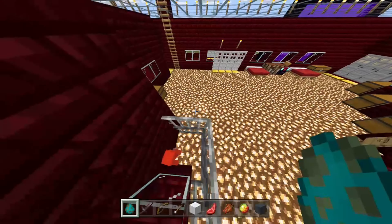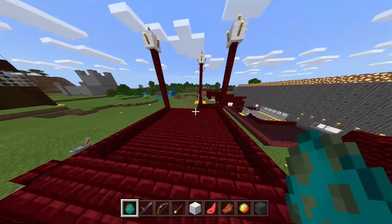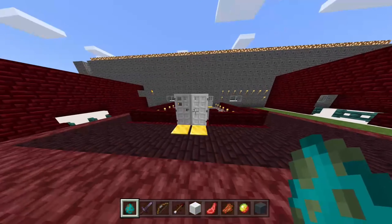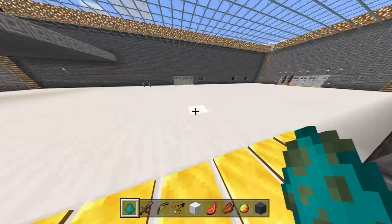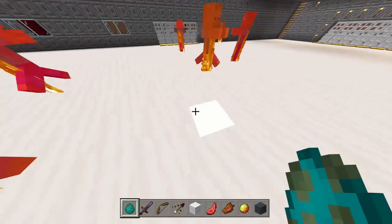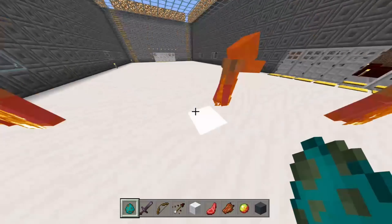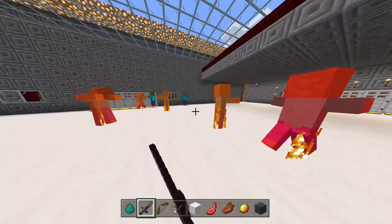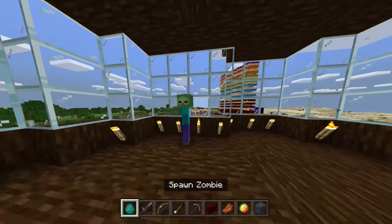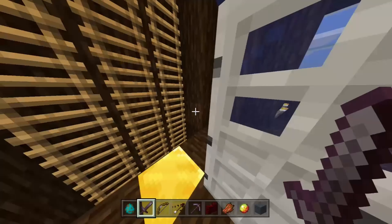In Bedrock Edition, baby zombies can ride a wide variety of mobs: cows, ocelots, untamed cats, untamed wolves, mushrooms, adult chickens, pigs, pandas, sheep, horses, donkeys, mules, zombie horses, skeleton horses, adult zombies, adult zombie villagers, adult husks, adult zombified piglins, spiders, and cave spiders.